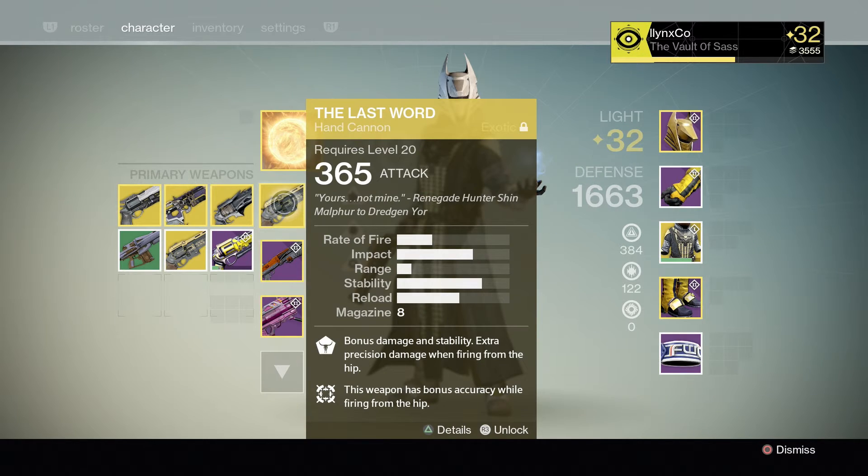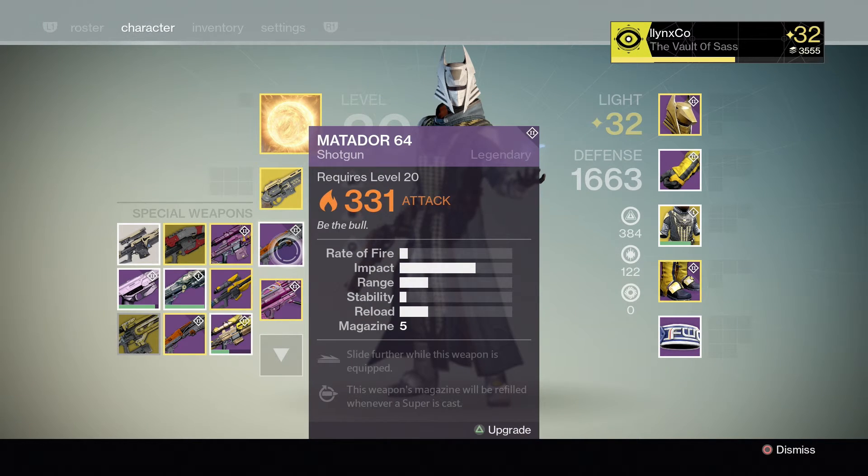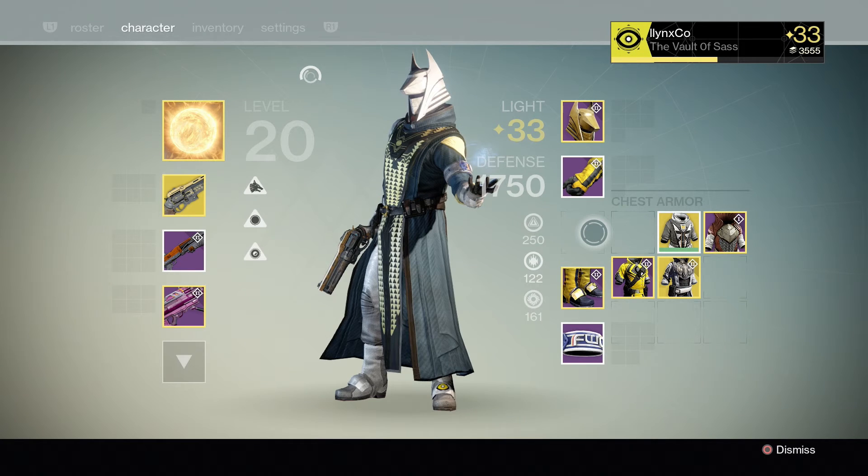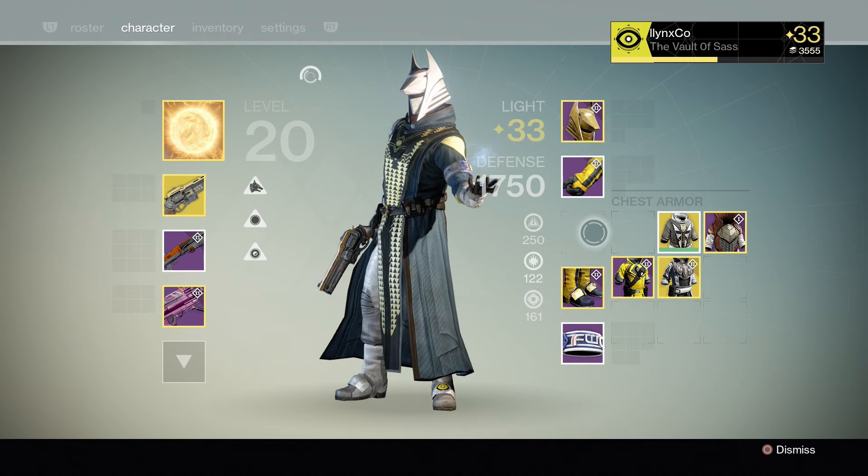Now for the guns. In the primary slot, I always run hand cannons, either the Thorn or the Last Word, pretty much because those two hand cannons run the Crucible for now. If you don't use those guns, you're kind of at a disadvantage already. Then for my secondary, I either use the Matador for close range or Her Benevolence if it's more of a longer range map. For my heavy, I use the Dream Waker Rocket Launcher because if you don't use a rocket launcher, you pretty much already lost the heavy round. Now before I wrap this up, do not ever use your self-res on heavy round because all it takes is one rocket and you've just wasted your super.